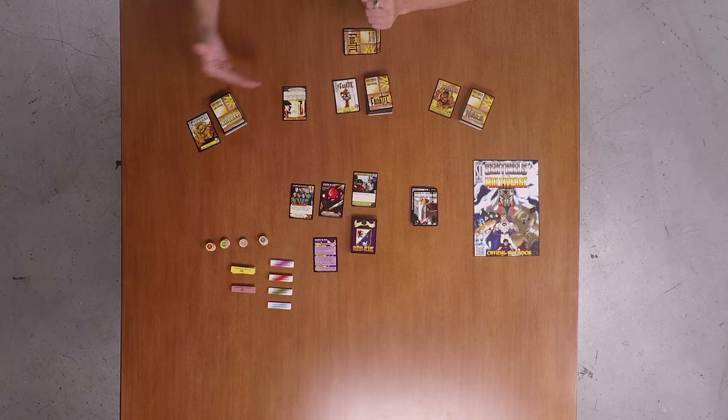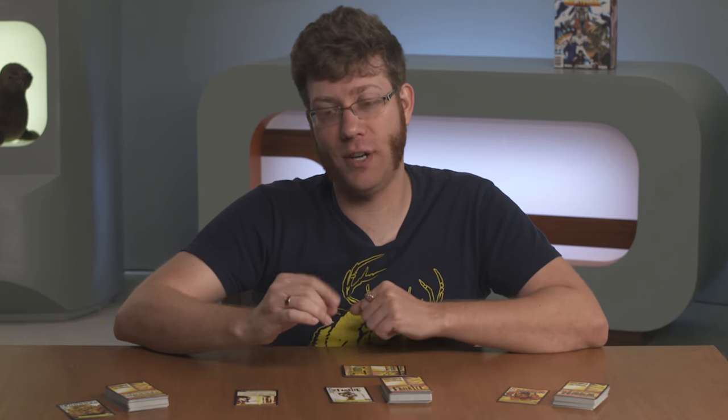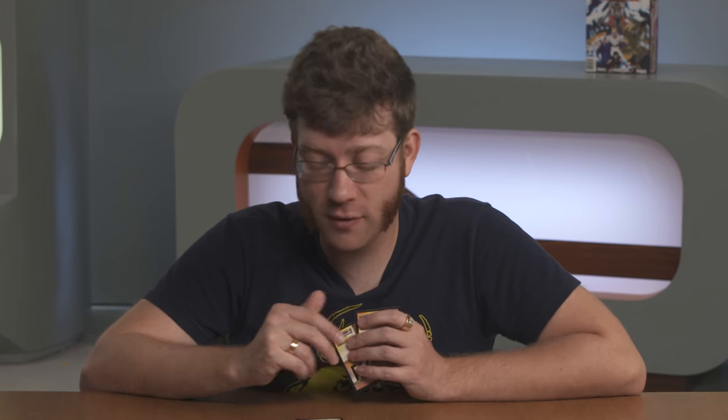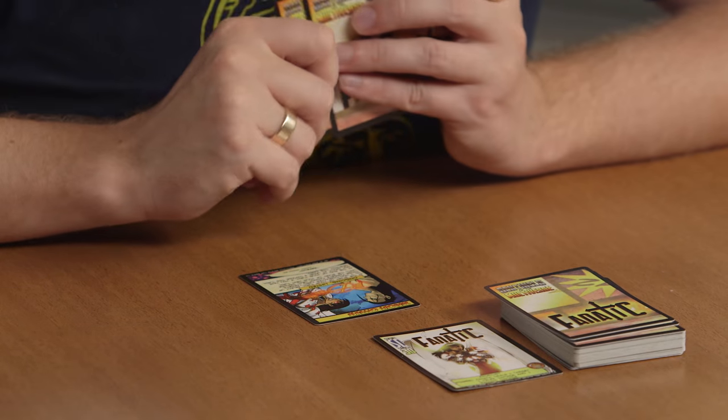Heroes retaliate starting clockwise from the villain. You may take one of each action in this order: play a card from your hand, use a power, and then draw a card. If you choose to forego the first two actions — play a card and use a power — you may draw an additional card.